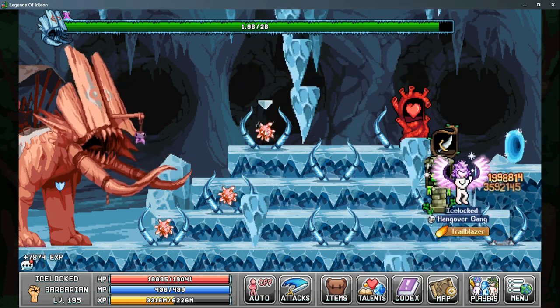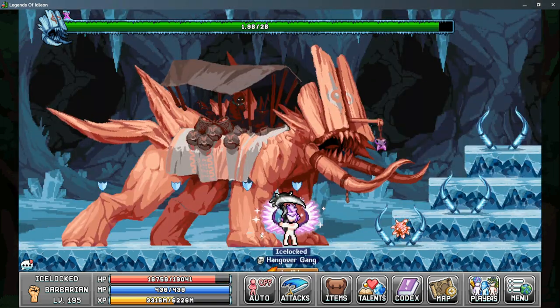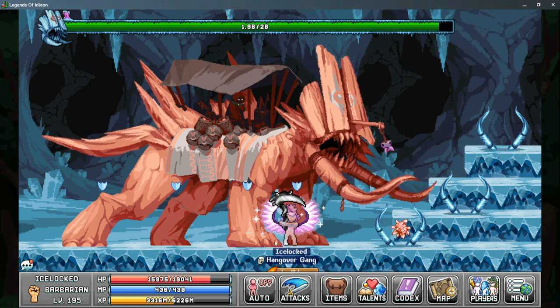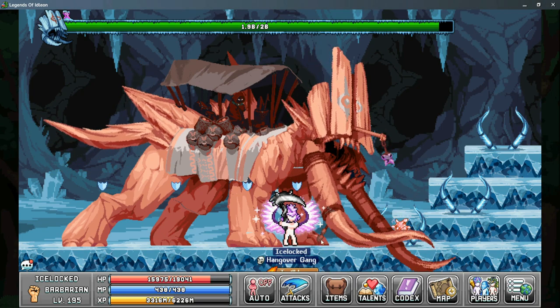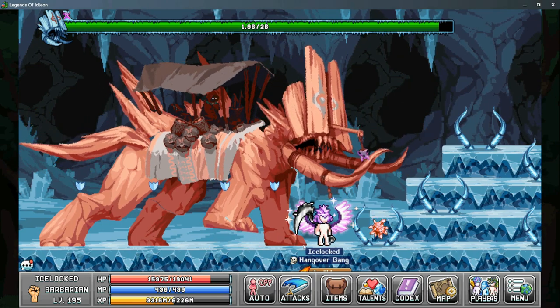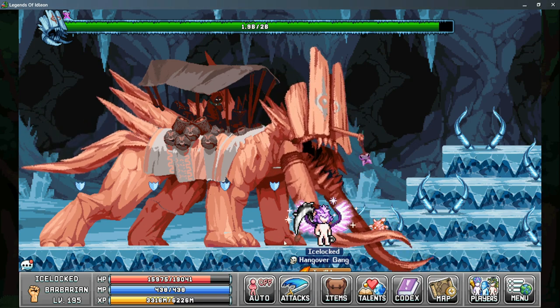He summons these Ice Mines about every 30 seconds that the mines are not active. The next ability is the Stomp — this is a melee range attack, so it's easily avoidable by simply moving out of the way. It attacks up to about his front toe right here, so as long as you're out of that range, it won't hit you.